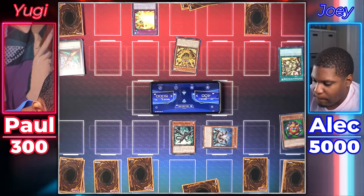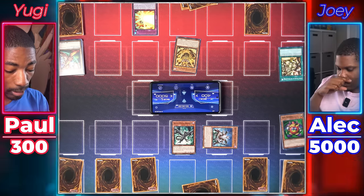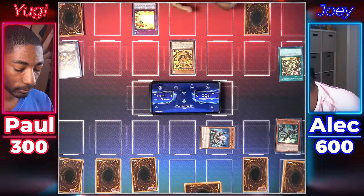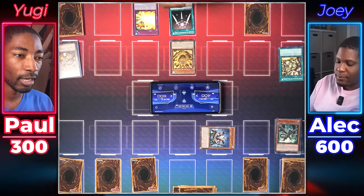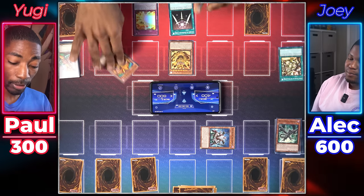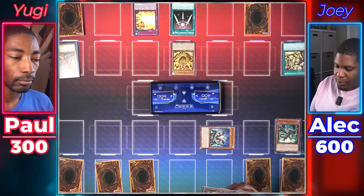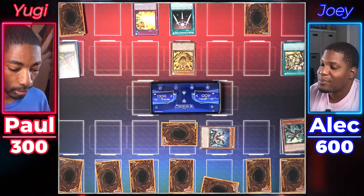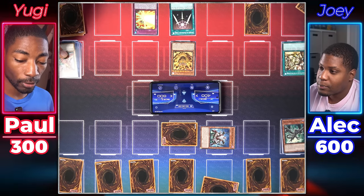Tribute my Right Leg to summon the Legendary Exodia Incarnate. It gets 1000 attack for each Forbidden One monster in my graveyard — there are currently five. It's unaffected by other card effects. Once during my end phase I can add a Forbidden One monster from my grave to my hand. And when destroyed by battle and sent to the grave, I can reveal any number of Forbidden One monsters in my hand and draw cards. Attack Black Metal Dragon — Black Metal's effect adds a Red-Eyes card from deck to hand: Black Flare Dragon. Just in case you try anything funny, I activate Swords of Revealing Light.